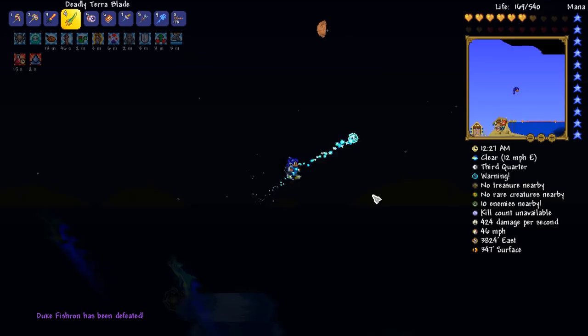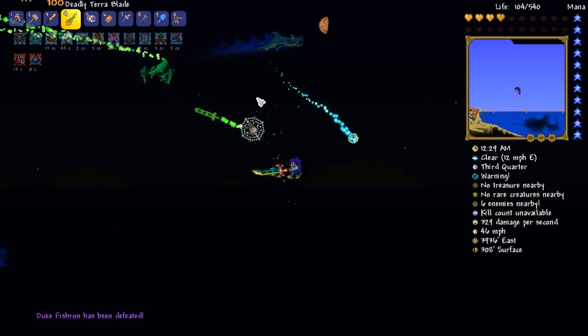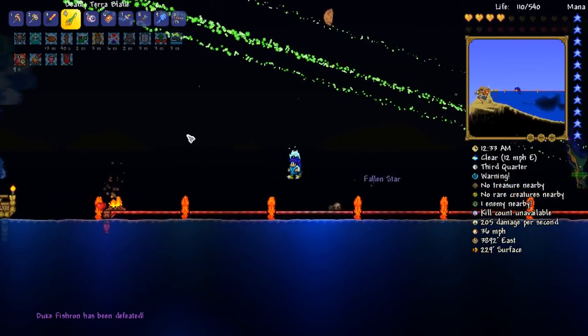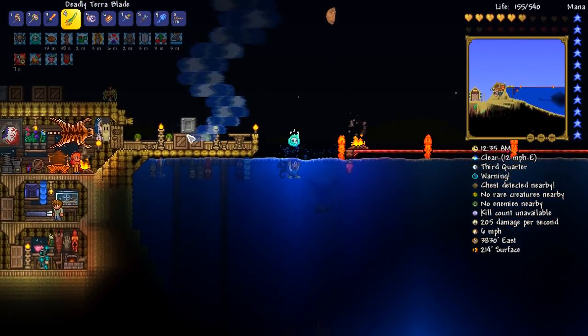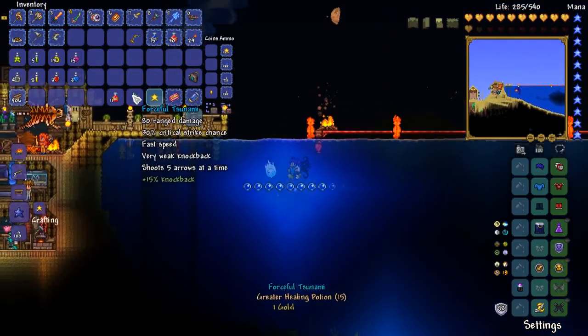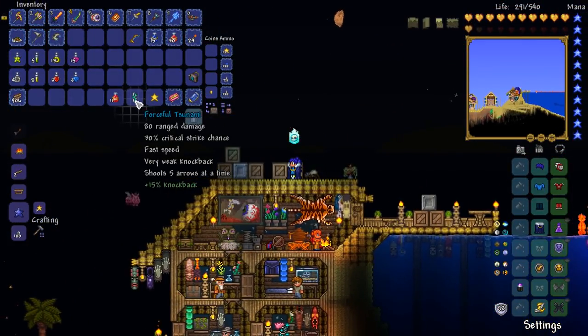There you go! Ranger was the way to go. Oh jeez, hell's blazes. Oh my word — apparently ranged was the way to go. The question is, where did it drop... I think it dropped underwater. Oh my God, we've got the freaking Tsunami! Oh my goodness me. We just got one of the best drops from freaking Duke Fishron. Amazing!